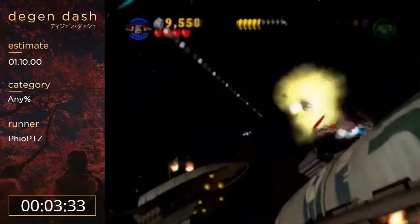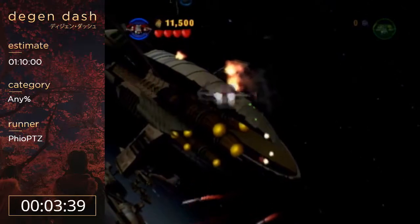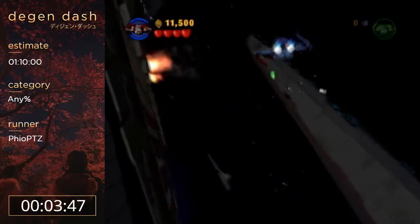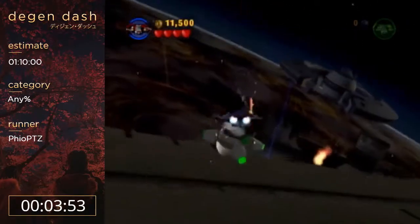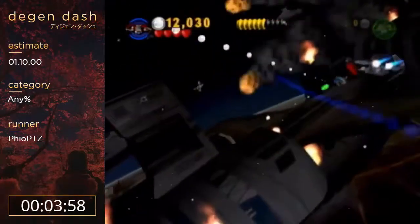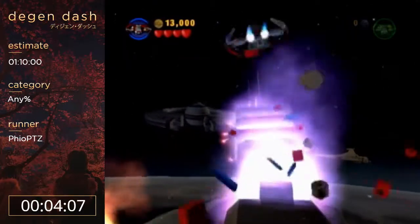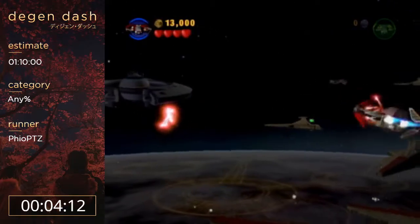This is a hard level — he's been practicing it for hours. It's a long and very difficult autoscroller with so many AI manipulations and frame-perfect tricks that it'll make even the most skilled speedrunners sweat. Not falling asleep is a frame-perfect trick — it's really hard to not fall asleep sometimes.